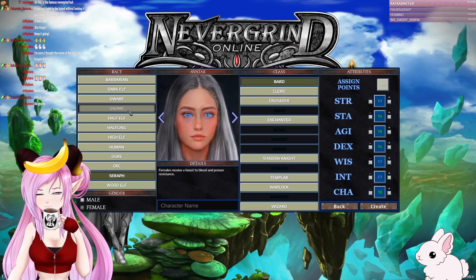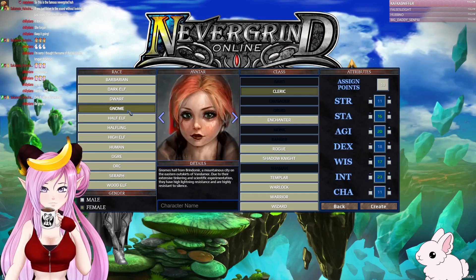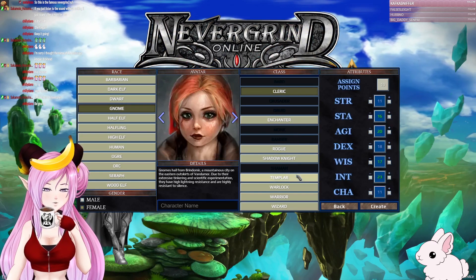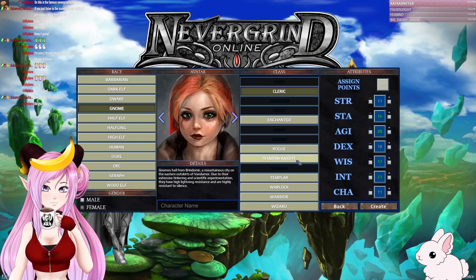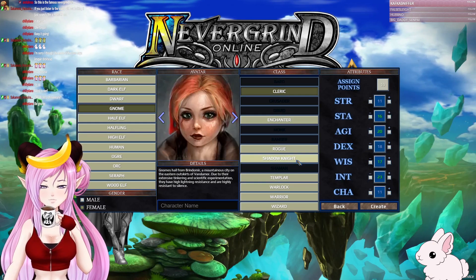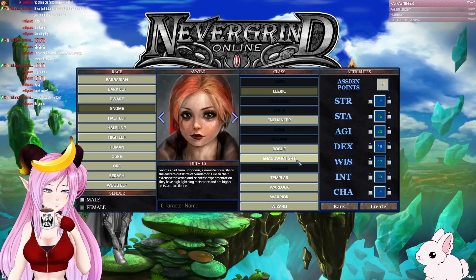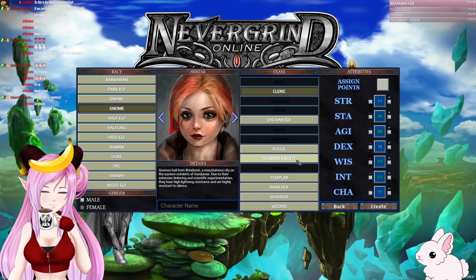Okay, gnome. Gnome would rule out bard, crusader, druid, monk, ranger, and shaman. I can be a gnome rogue — anyone who's played World of Warcraft will understand what I mean by that.